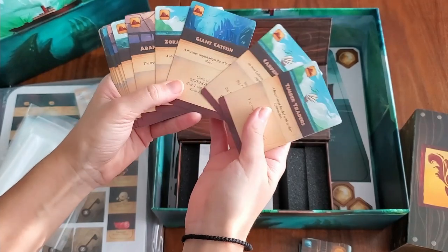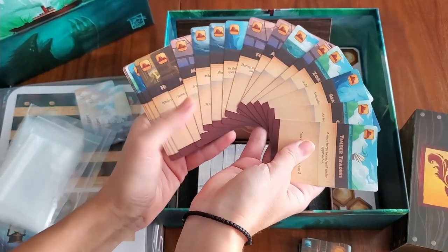And then we've got the mild event cards — there are 18 of them as well. Fanning them out and showing the front side — fanned out for you.